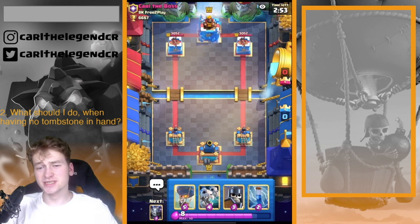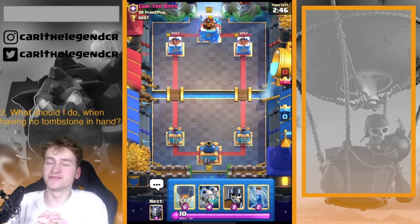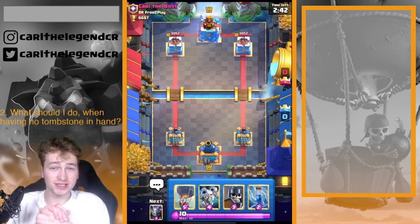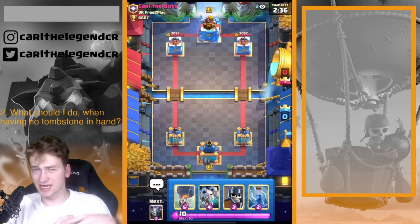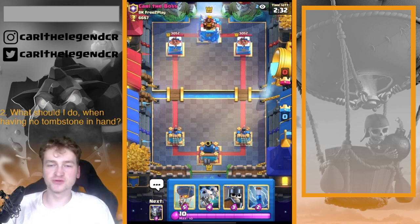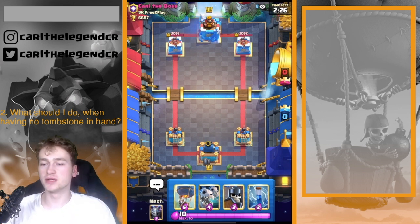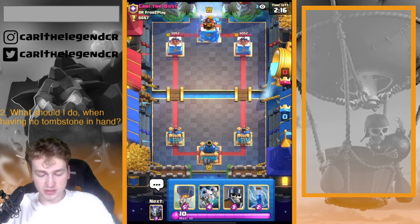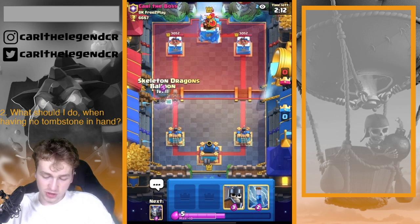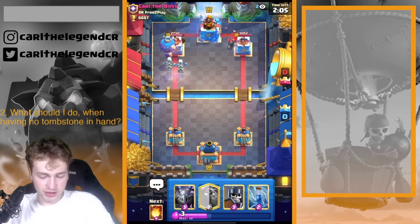In the second tip, I want to show you how to deal with Golem first play when you don't have a Tombstone in hand. It's kind of tricky — when your opponent has the Mega Minion in hand, it's already tough. When your opponent is doing Golem first play without you having a Tombstone, it's very luck dependent. In this situation, you should go in with Skeleton Dragons and the Balloon and try to go for a tower trade.